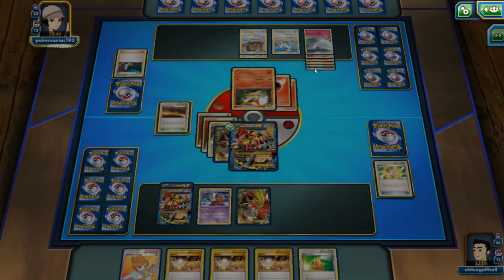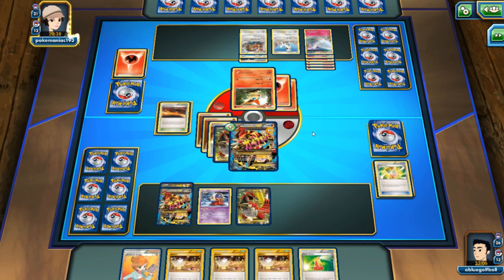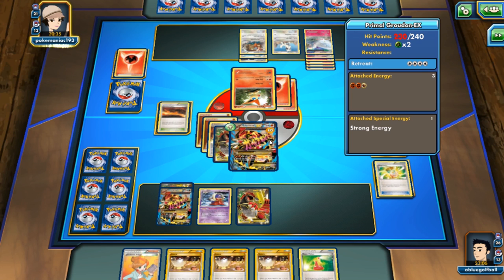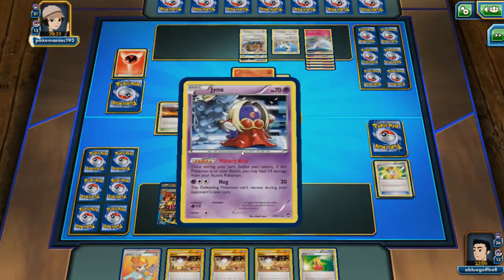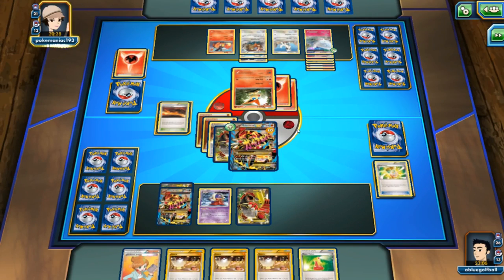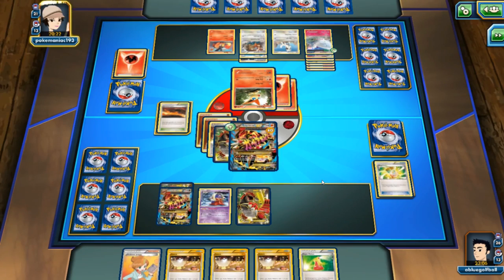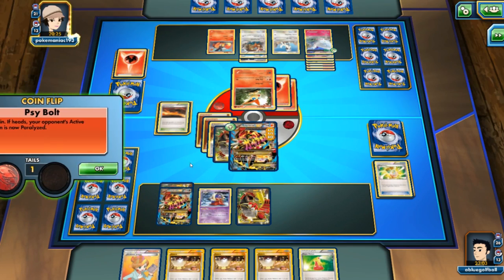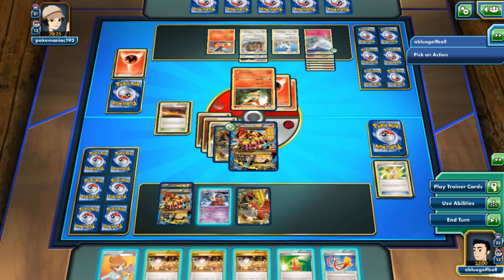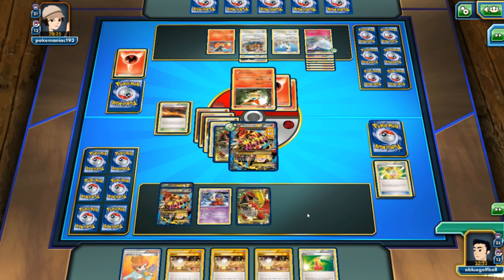Here is a Lopunny — my opponent drops a DCE on it. This is probably the slowest match I've ever dealt with. The Primal Groudon is going to be ready to go. We got the Jynx ready to heal. There's a Hard Charm over there. A Tepig shows up, and we do see an Emboar in the discard pile, but this deck seems like a hodgepodge of a deck. My opponent fails on the flip.